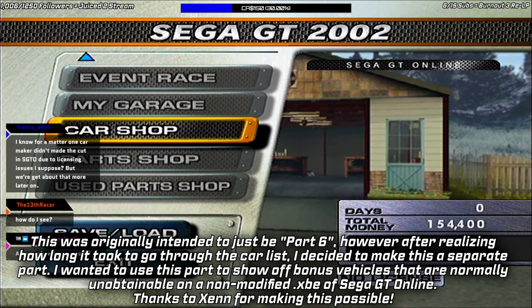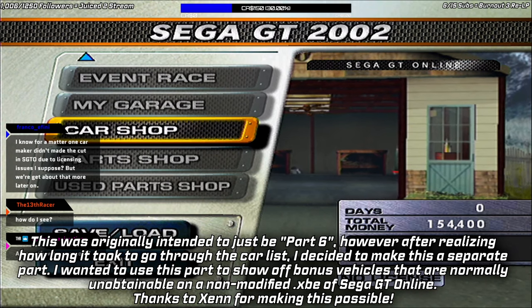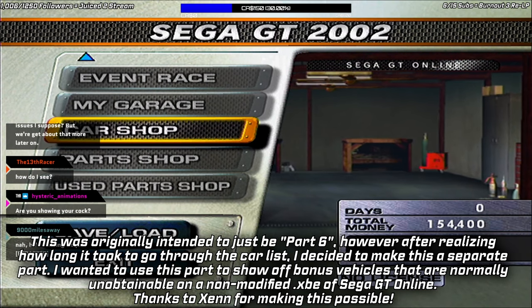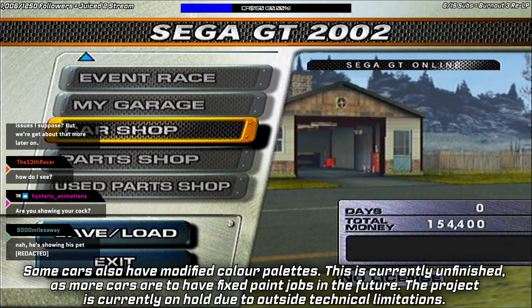Now first we need a car. As I showed in part 1, you usually start with $13,000, but I did the perk because I had to save from the regular Sega GT 2002 to get an extra $100,000, and then we also did the Gathering Mode to get some extra money, so we actually get to start with $154,400.